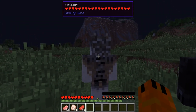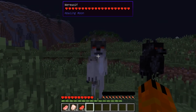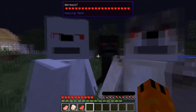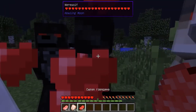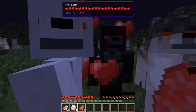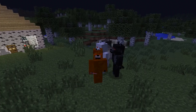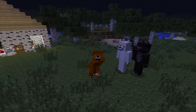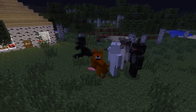Now we take with us meat — preferably more different varieties — and go to look for wild werewolves or fierce wolves. When we find one, we click on it with our hand without food and right-click to make sure it is not a werewolf resident. If the trading inventory opens, we look for another one. If it does not open, then this is a wild werewolf, and that's what we need. We press the howl key, hear the howl, and immediately start feeding the beast with meat. You have only 10 seconds to bait.